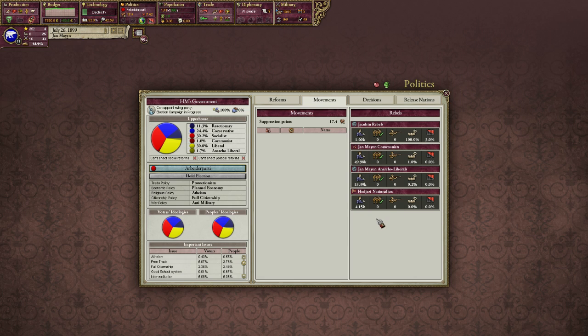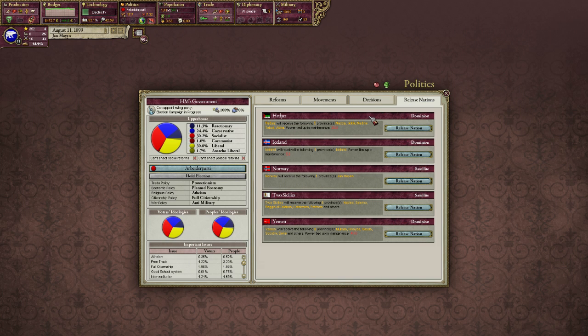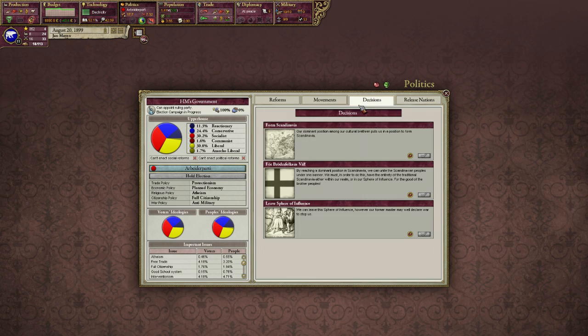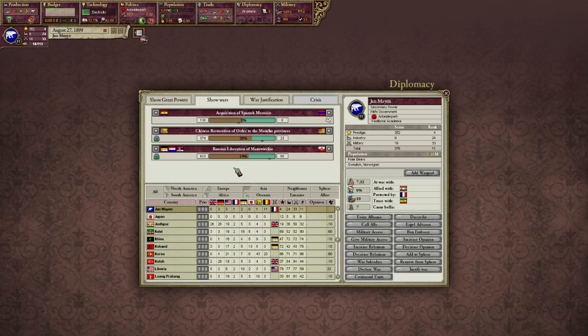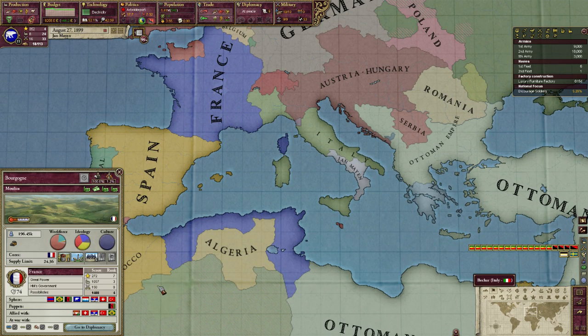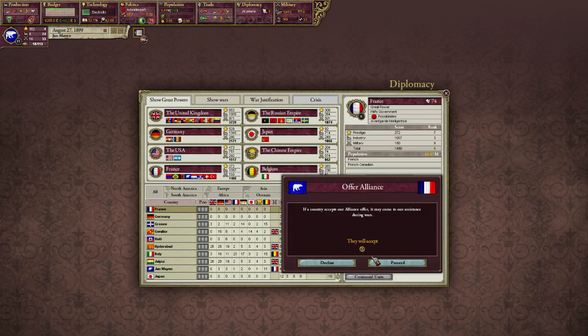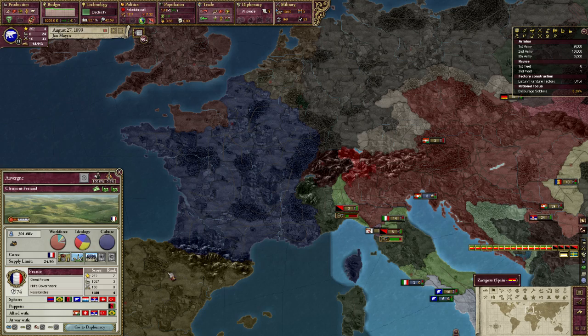Hejazi Nationalists - okay, interesting. You've got to love the way that there are two different decisions to form Scandinavia. What? Are we sphered? Whoa, okay - we're sphered by the French. Can we maybe have an alliance, please? Yes, we can ally the French. Thank you. Who would have thought that was a thing? We shall of course be allies to the French.